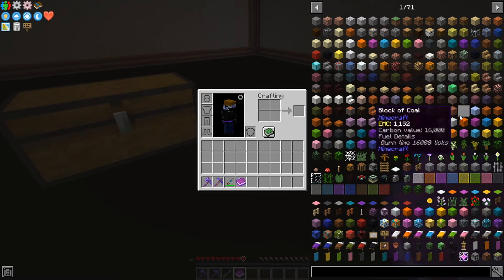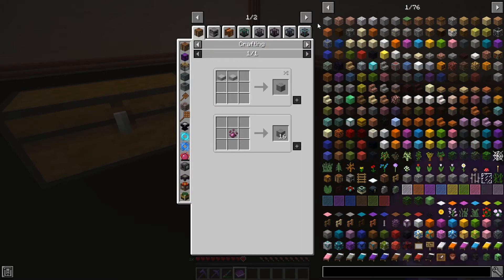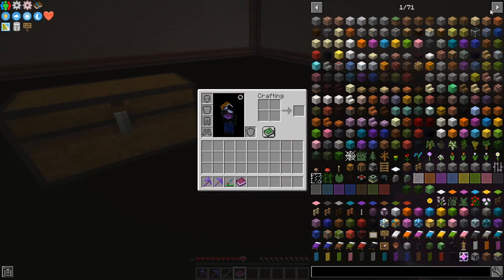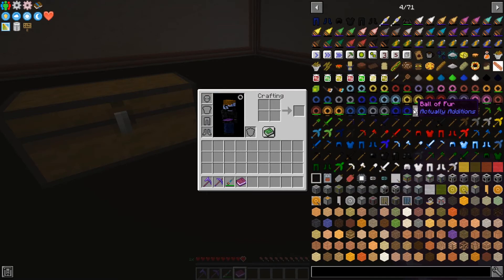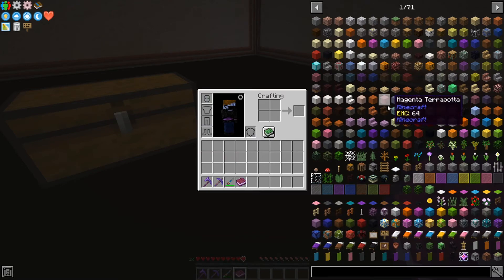Now we're going to go over the controls when you're mousing over stuff in the JEI panel. To get a recipe, you can press R just like in your inventory, or you can left-click. To see uses, you can press U or right-click. If you want to go to the next page, you can click the arrows up top or scroll your mouse. Scroll down to go to later pages and up to go back — which works the same way as scrolling through your hotbar.